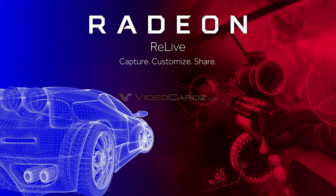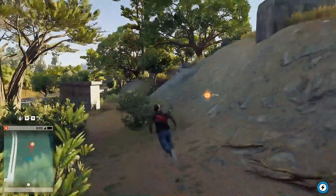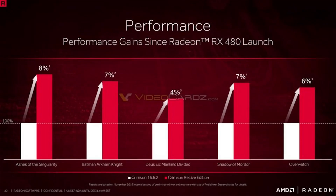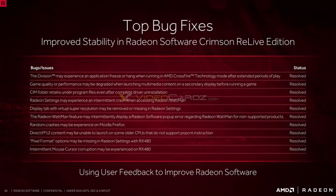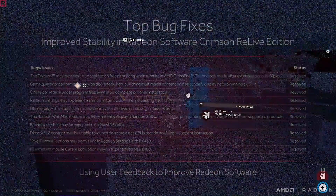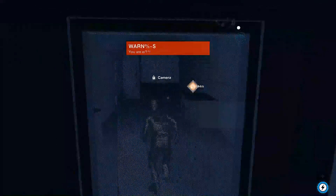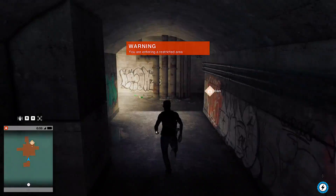Now in 2016 we are getting the Crimson ReLive edition. According to AMD, this new ReLive edition driver is going to be optimizing many games and fixing some of the top bugs in the Radeon Wattman or Radeon Crimson software — like Radeon Wattman crashing randomly and Radeon Wattman update errors that we got with the Radeon Crimson software.